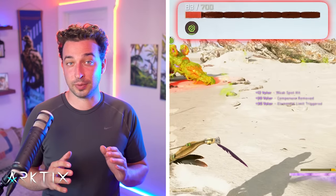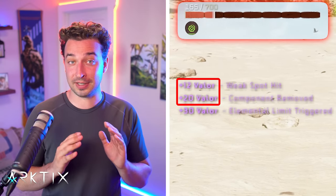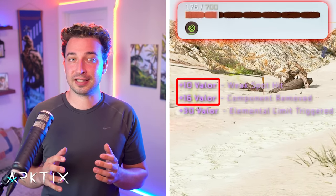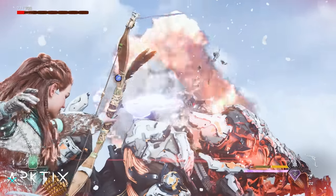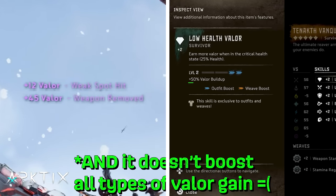Low Health Valor would be really good, but it seems like there are a couple of bugs that handicap it. Unlike other low health skills that trigger at the critical health level of 176, Low Health Valor will only trigger at 175. This means it often isn't active, because if you're playing the low health build correctly you'll be at 176 most of the time. Even worse, even when it is active, it only gives a 25% valor boost instead of the 50% it's supposed to. Hopefully Gorilla can fix Low Health Valor in the future.